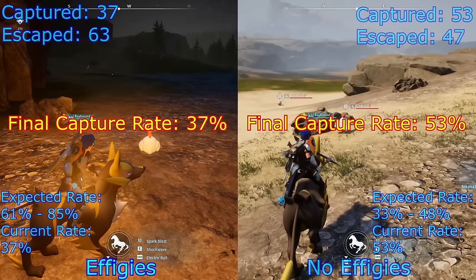At the end of the video, Chaloner displays all the stats and the results are actually pretty shocking. For the effigy side, the expected capture rate was 61–85%, but out of 100 Pal Spheres he only managed to capture 37, for a capture rate of 37%. On the no-effigy side, he captured 53 with only 47 escaping — a capture rate of 53%, actually a bit higher than the expected 33–48%.